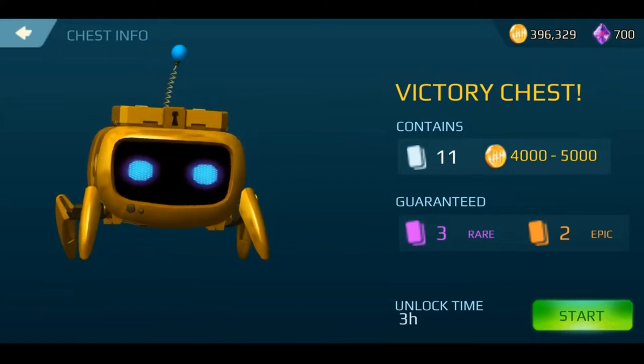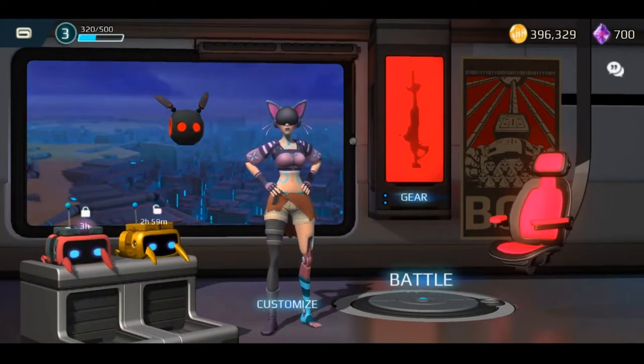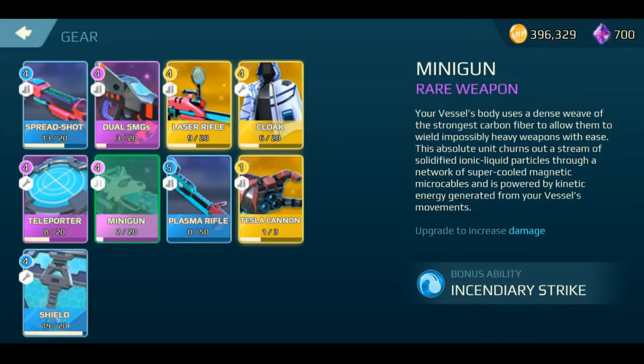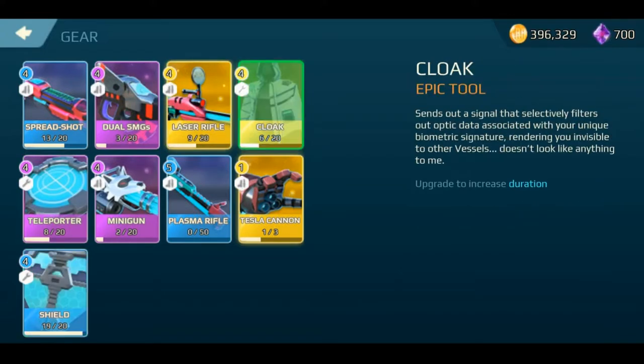The first-place crates are guaranteed three rares and two epics, but take three hours to unlock. You can unlock them immediately for some premium currency, but I've never needed to do that. Looking quickly at the gear: there's not a lot — spread shot, dual SMGs, minigun, Tesla cannon, laser rifle — a little smattering of weapons. You also have equipment like a teleporter, shield, or cloaking tool.